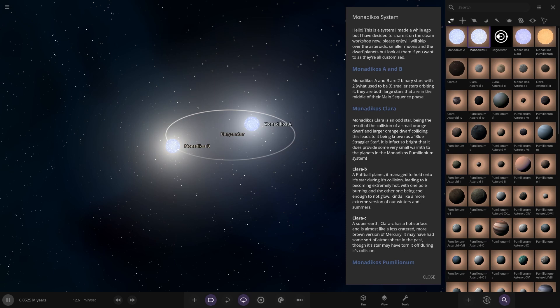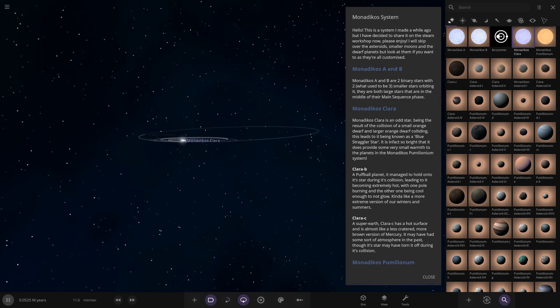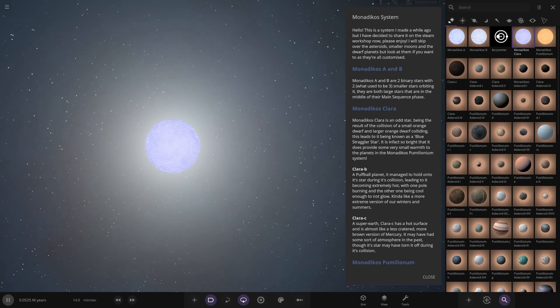Then we've got Monodico's Clara. Clara is an odd star over here. Being the result of a collision of a small orange dwarf and a larger orange dwarf, colliding - this leads to it being known as a blue straggler star. It is in fact so bright that it does provide some very small warmth to the planets in the Monodico's polonium system.